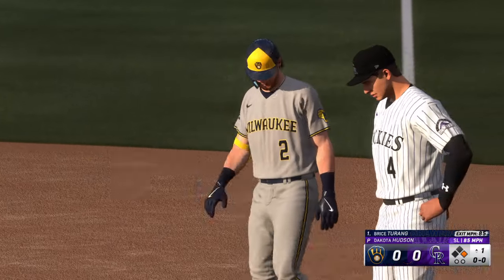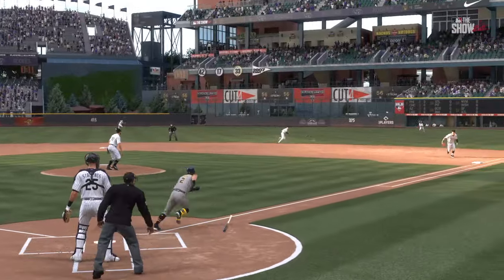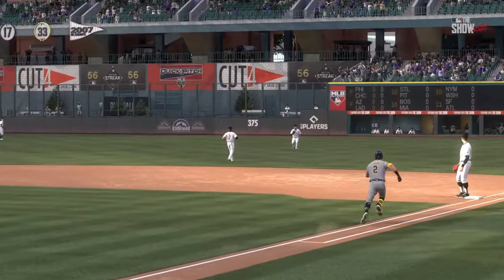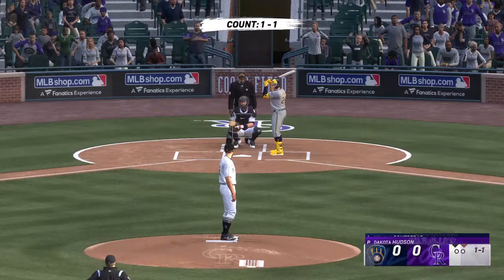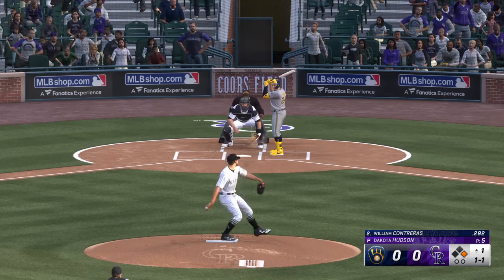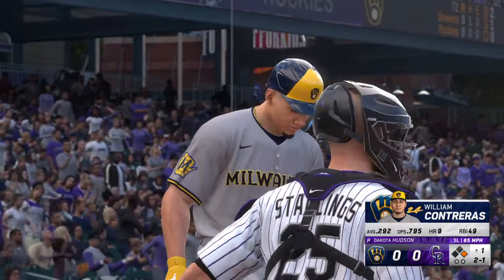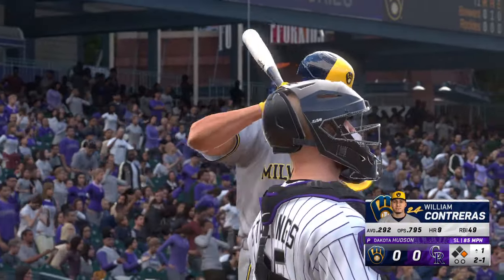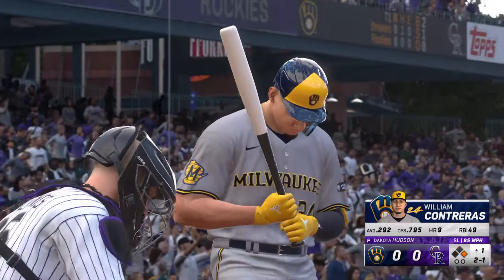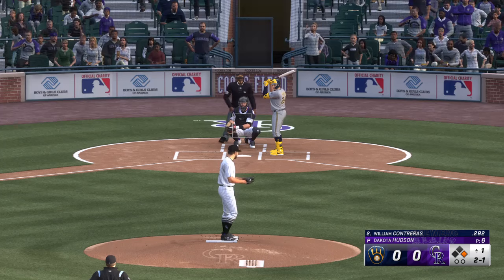He met it out front but just stayed through it nicely and ripped it into the outfield. Now they've got some speed on first, so we'll see if they try to get him in motion. Now it's William Contreras — the pitch — and now 2-1. He's a bad ball hitter, so even if you get him to chase pitches outside the zone, he still might beat you. Not an easy out by any means.